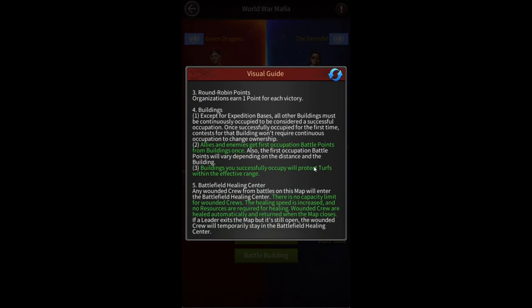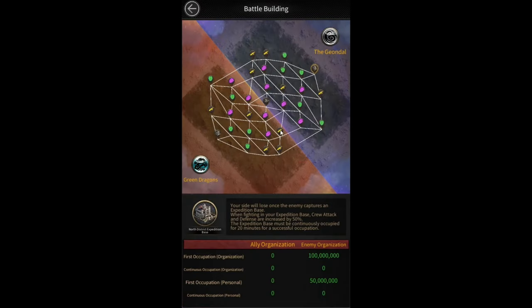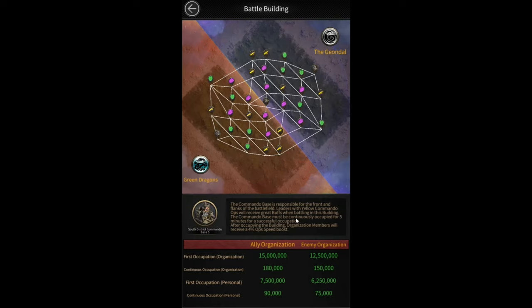Buildings that you've occupied will protect turfs within their range, so you can teleport next to occupied buildings and they'll protect you while occupied by your faction. Also, buildings only need to be continuously occupied one time. For example, if I enter a building and occupy it for the required five minutes, making it mine, and then leave and an enemy enters, they will immediately occupy the building — they don't need to wait the five minutes again, because that continuous occupation requirement only applies once.